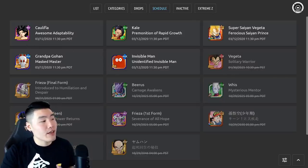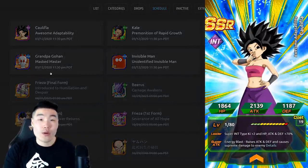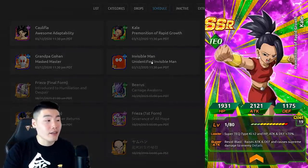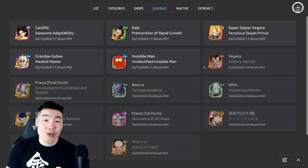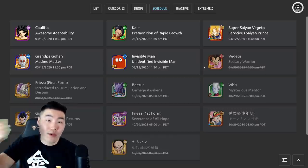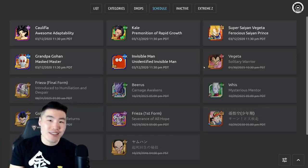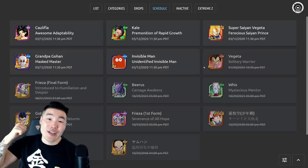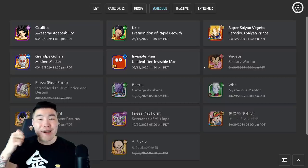As you can see at the very top here, we have the World Tournament Rewards this time around: the INT Caulifla as well as the TEC Kale. Both of them are very, very good units, but I'm not going to get into them in this video because I already went over them in the previous one. So if you guys are curious about what they do, make sure to check out the other video from about two hours ago.